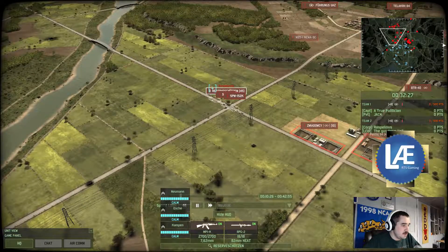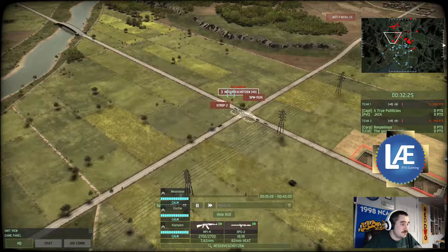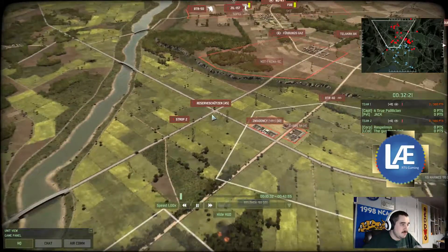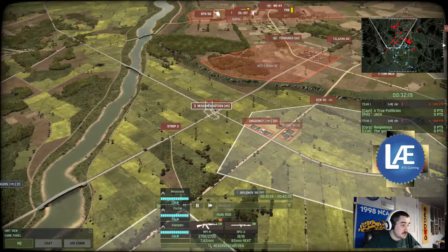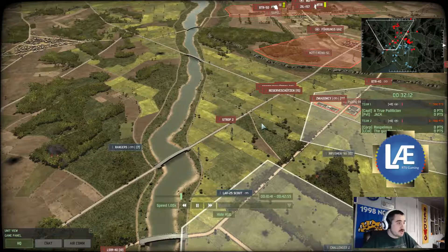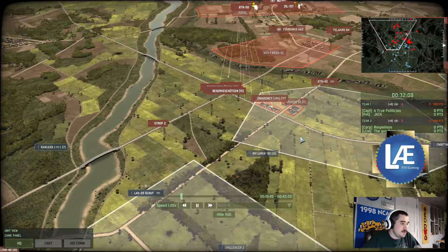You've got a significant amount of reservists — reserve infantry. They're only good for holding the point; not very good for attack. They're also very slow — they move at 15 kilometers per hour, in comparison to regular infantry at 20, shock infantry at 25, light at 25, and elites at 30 kilometers per hour.